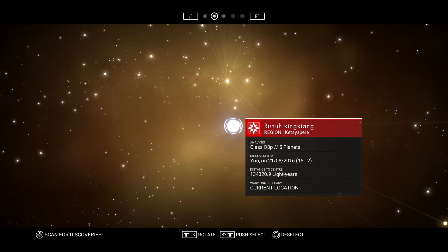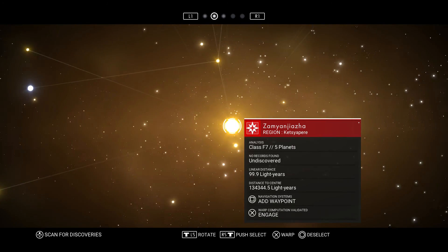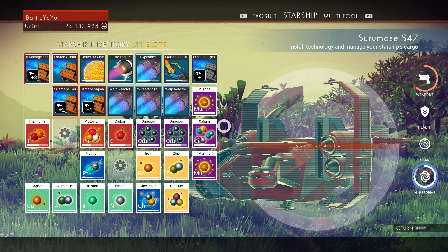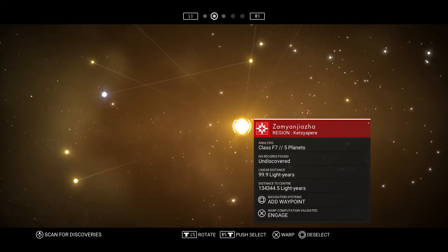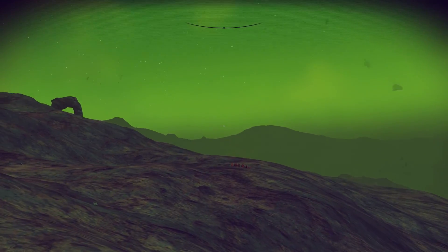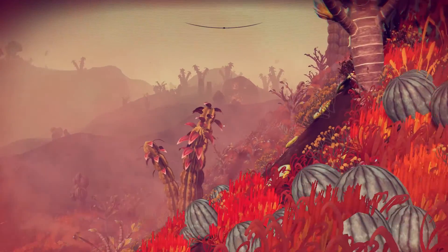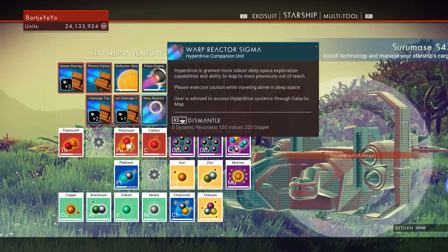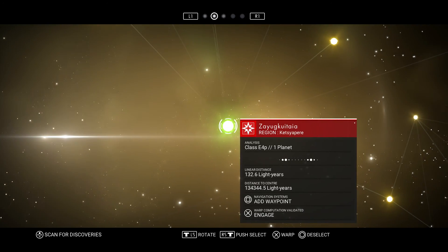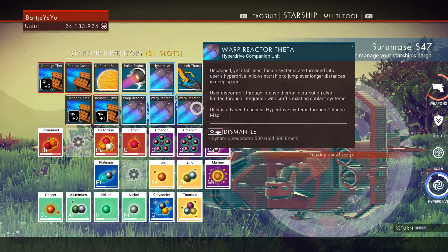You probably already noticed that there are four different colors of star systems to choose from: yellow, red, green, and blue stars. When you just start out and fix your hyperdrive, you can only go to the yellow stars. This is a type 1 star, so a low chance of finding anything good. As you upgrade your hyperdrive you will be able to warp to a higher type of star. The red star is type 2, where you need the sigma warp reactor upgrade. For the green stars, type 3, you'll need the tau warp reactor, and for the blue stars, type 4, you will need the theta upgrade.